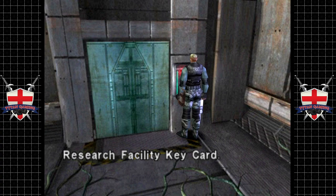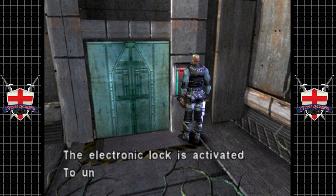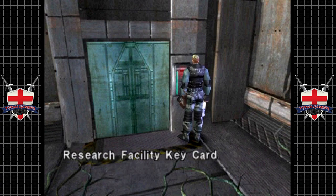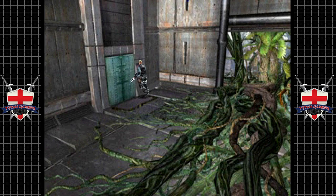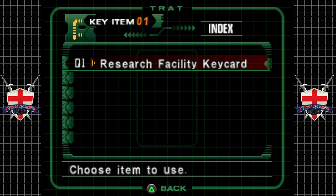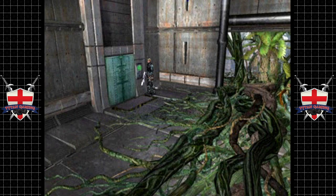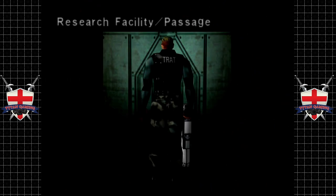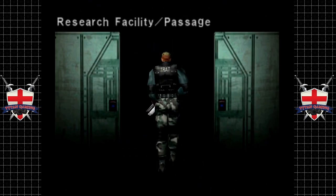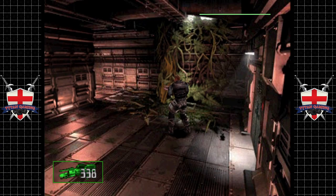To unlock it you need the research facility key card. We do have that. Why don't you just use it if it's in your inventory? I mean come on, seriously - make me stand here looking like a fool. Even though I'm pretty sure I'm doing a good job of that on my own.